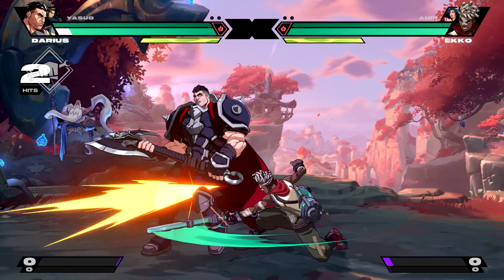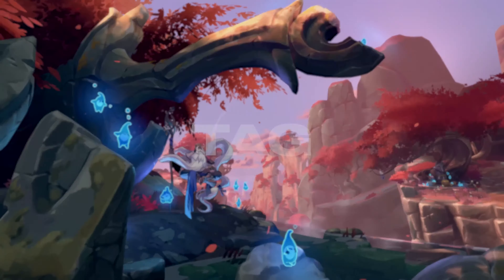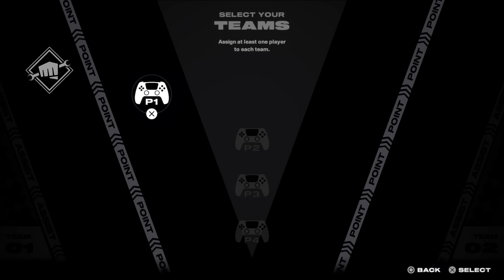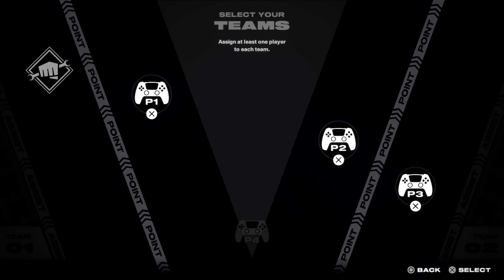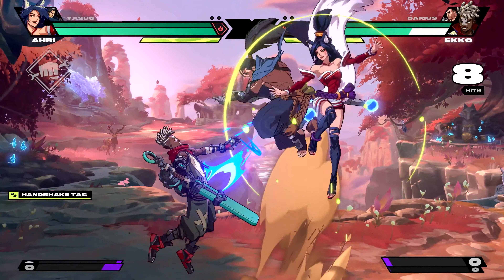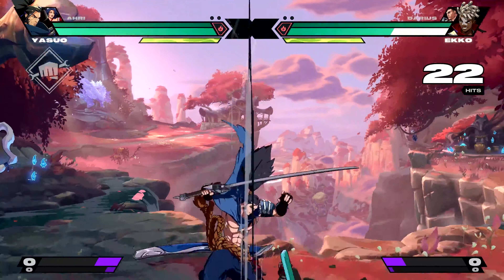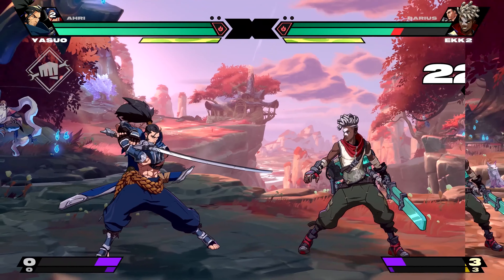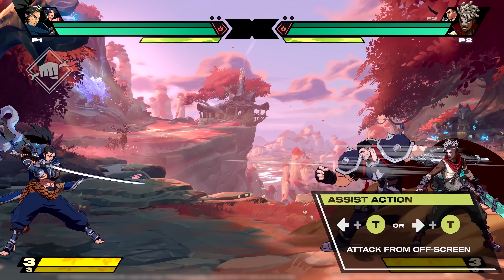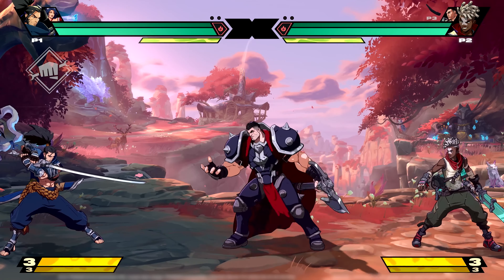You'll only get to dynamic save a couple of times a match, and it can be countered if you're not careful. Speaking of teammates, remember you can play Project L solo or with a friend on your team. There are plenty of options for two champs to work together, and pretty much every tag and assist mechanic is tied to the team button. So every champion has two assist actions, used by hitting team left or team right. When you're playing solo, both inputs are controlled by you. But if you're playing with a friend, assists are controlled by your teammate off-screen.